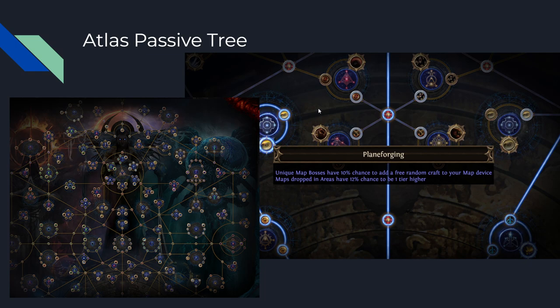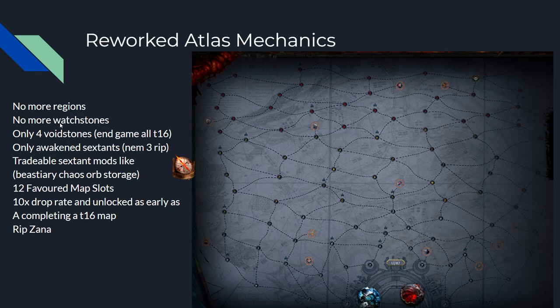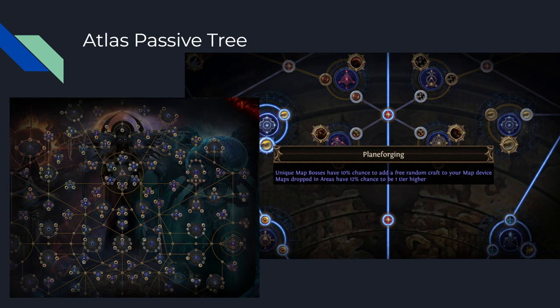We'll start with the Atlas Passive Tree. They deleted the regions and watchstones, and now we have an Atlas Passive Tree that affects the whole thing. We haven't seen the full tree, but we've seen some nodes — like unique map bosses have a 10% chance to add a free random craft to your map device. So you could do 10 maps to earn a free ritual worth 1.3 chaos per map boss. Also, maps dropped in areas have a 12% chance to be one tier higher. There are a lot of really powerful mods here.